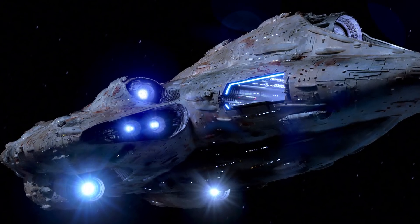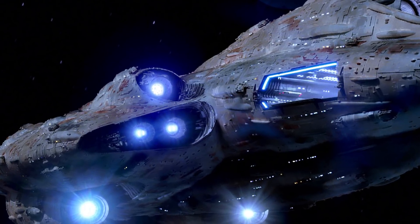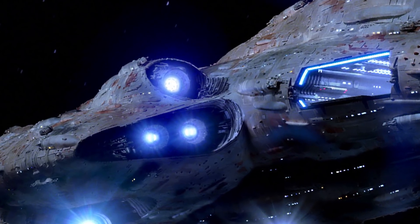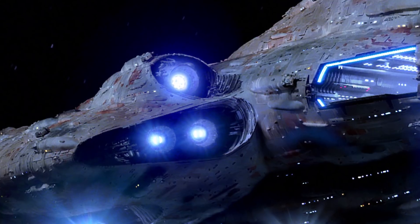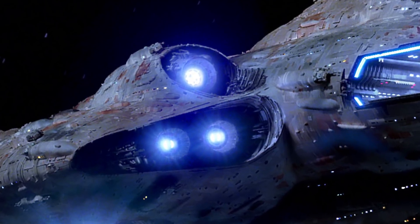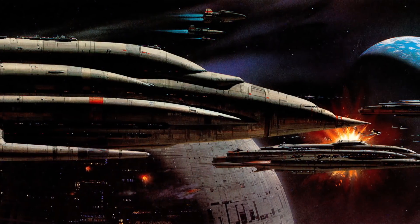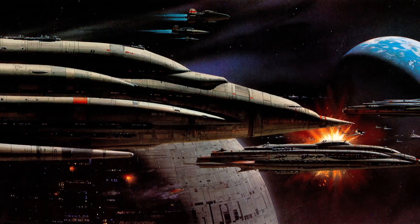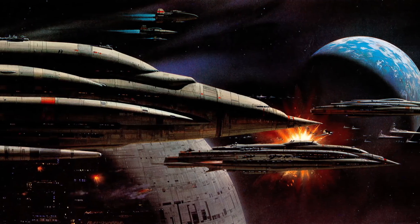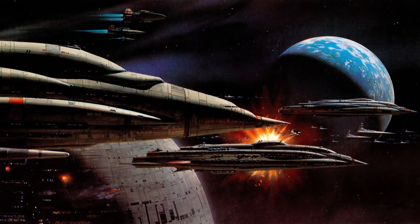Ships like Mon Cal cruisers do a really good job of minimizing the spaces where their weapons can't hit. On most ships you have the back end where the engines are, which are usually devoid of both turbolasers and laser cannons. One way you can protect against this is by sloping the back of the ship down and placing cannons there — again, this is what we see with Mon Cal cruisers. And remember, the ship doesn't need to have a distinct engine block like a CR90; the engines can be integrated into the ship itself in an unintrusive way.